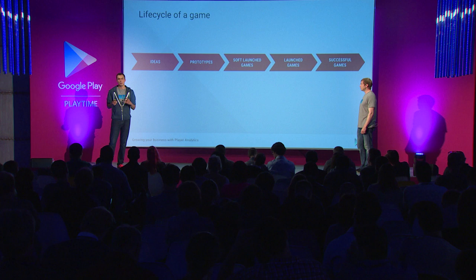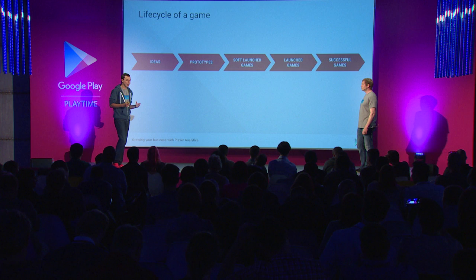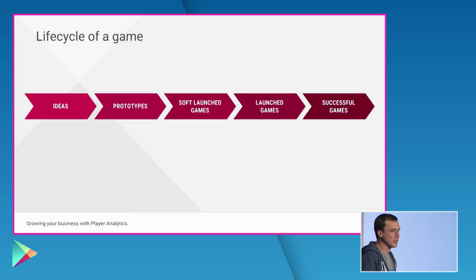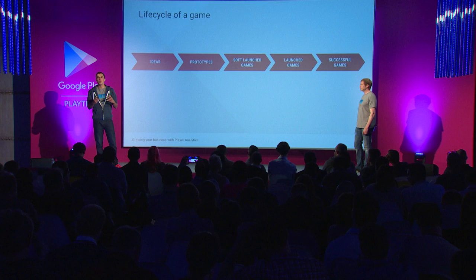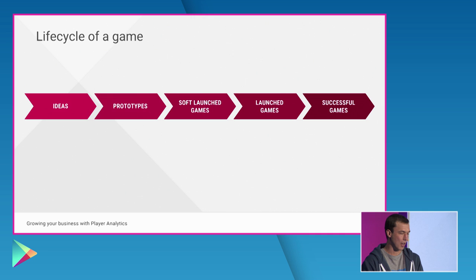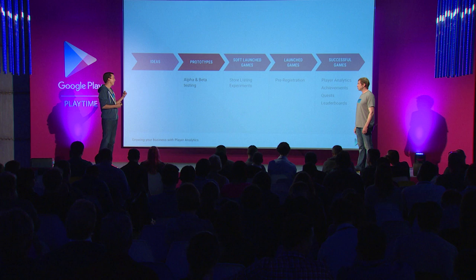I want to take you through the five phases that we went through making a game, and then how Play can help you. First you have the ideation stage — really the most fun stage. It involves probably a conference room, some pizza, a lot of stickies, coming up with an idea like maybe the zombie match three card battler. Then you move to prototyping, getting your game on a device as quickly as possible — all about iteration. Then soft launch, picking a territory to get KPIs and see how the market's reacting. Then if you decide to launch your game, that's a big moment, you want to build consumer anticipation. And then you have to run your game as a live service — that's actually the hardest part.